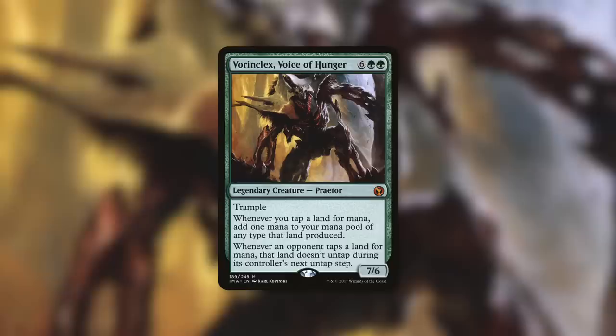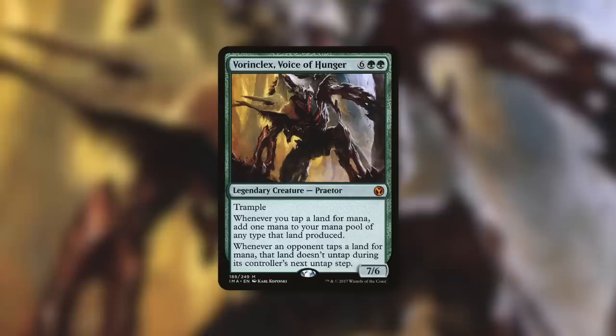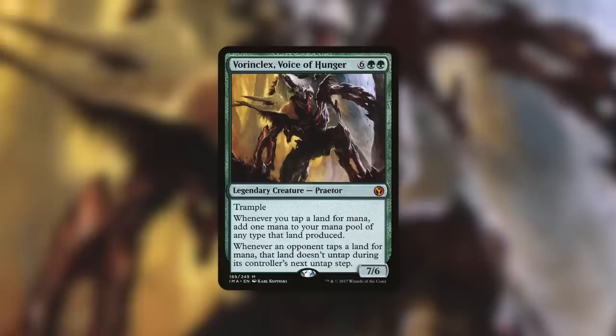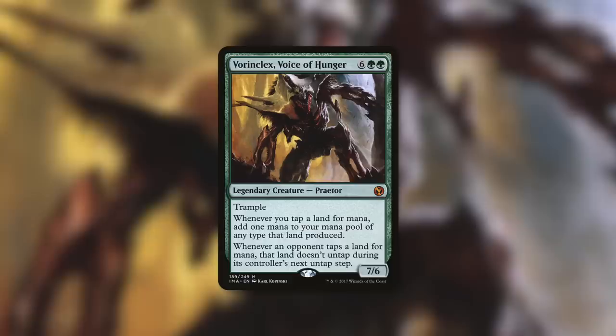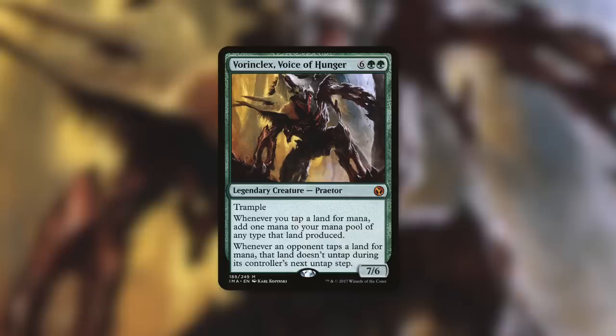Best of luck to your opponents if you're playing Vorinclex, Voice of Hunger — they'll need all the help they can get. Vorinclex is a 7/6 Phyrexian Praetor with trample for six plus green green, eight mana total. Whenever you tap a land for mana, add one mana of any type that land produced; whenever an opponent taps a land for mana, that land doesn't untap during its controller's next untap step. It doubles your mana while halving opponents' mana. Majestic Creation fits great here — you only need to tap about four lands to cast it, getting X equals eight, and Vorinclex decks have massive things.